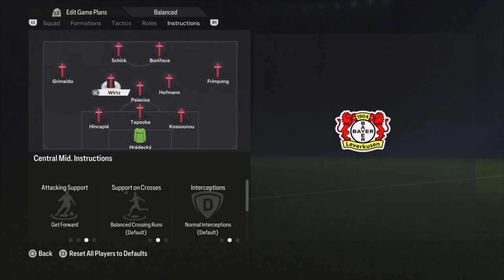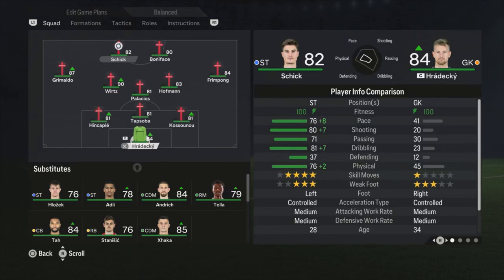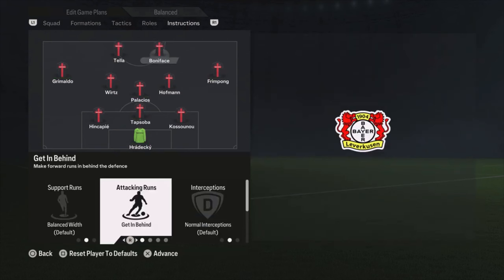For the strikers, I have Boniface on get in behind — making runs forward, creating space for the other players, taking a center back with him while Hofmann and Wirtz go forward. Schick is just on default. And if you're replacing Schick with Tella, as I already said, you should change the instructions so that Tella is going to make the runs on get in behind, because he is the fast player.